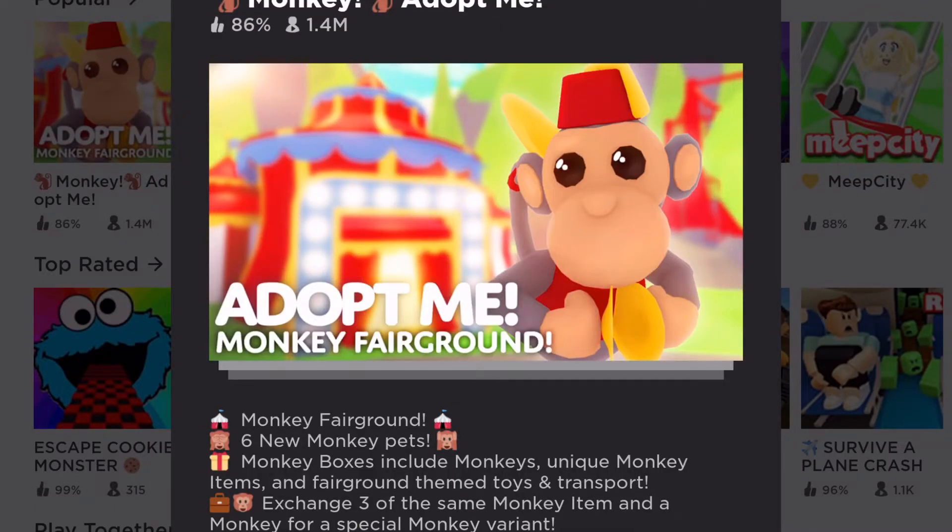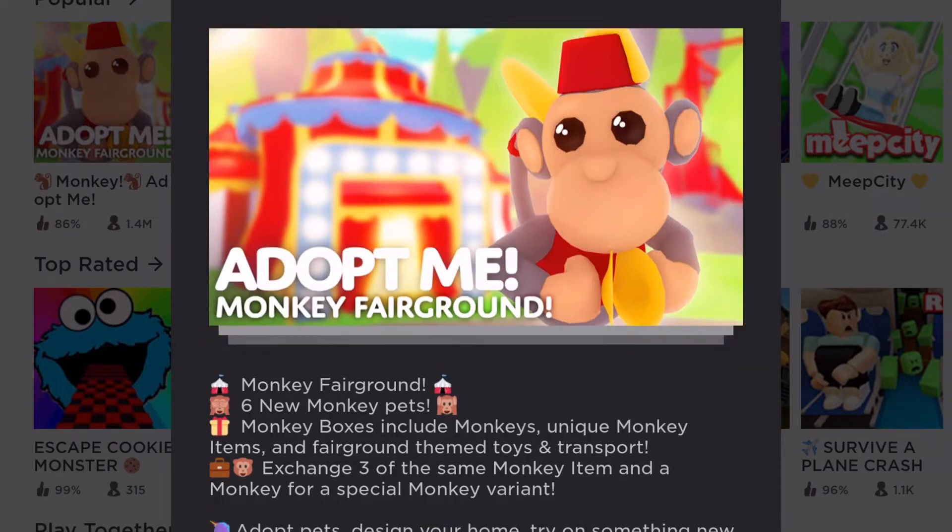So let monkey adopt me — six new monkey pets, monkey boxes include monkeys, unique monkey items, fairground themed toys and transport. Interesting — exchange three of the same monkey item and a monkey special monkey belt.